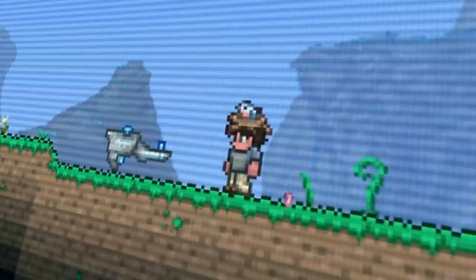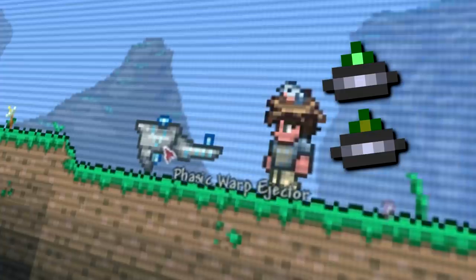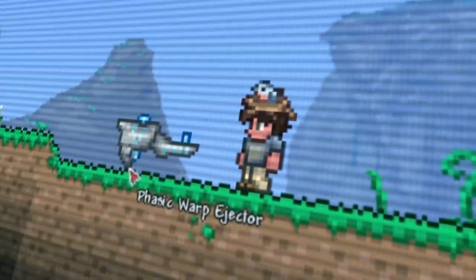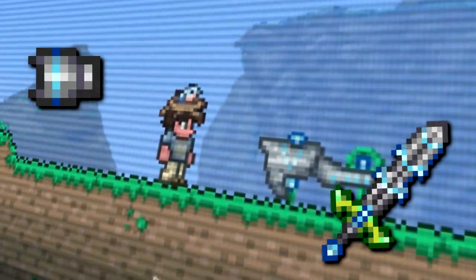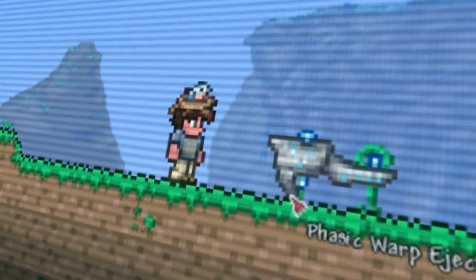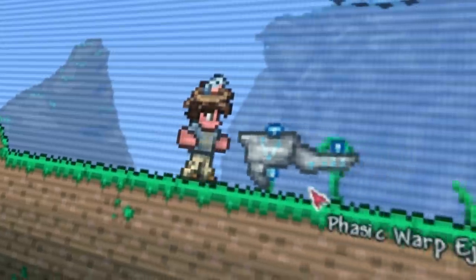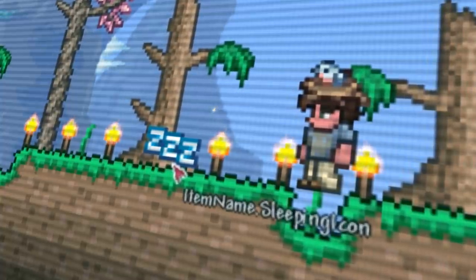Next up we have the unused basic warp ejector as well as its associated disc projectiles. Outside of being a projectile launcher, its exact effects are currently unknown, but being found situated between the Charged Blaster Cannon and the Influx Waver, it is believed the warp ejector was planned to be related to the Martian Madness event in the game. This item seemingly hasn't been touched since the 1.3 update, so I'd be surprised if it ever gets re-implemented. And lastly there's also this Bunch of Zeds, which just like the previous items doesn't seem to do anything.